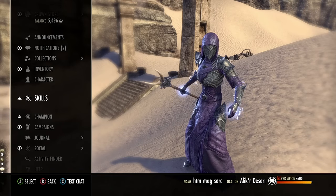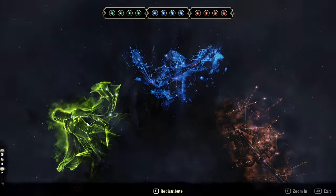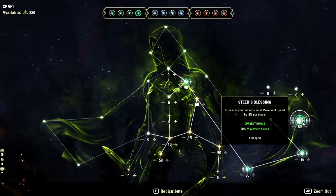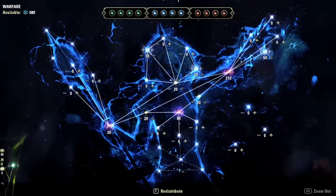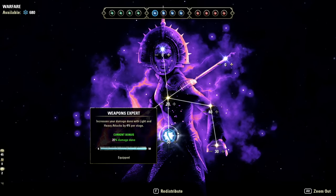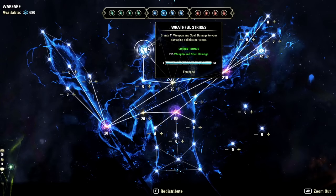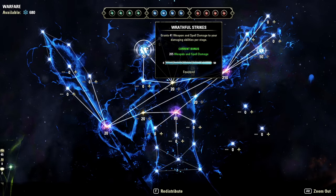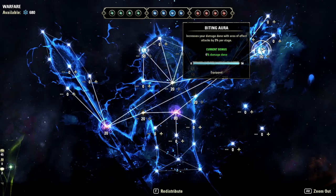I won't go through all passives — those are in the written guide linked in the description. For Champion Points, starting in the Green tree, slotted stars are Steed's Blessing, Treasure Hunter, Rationer, and Liquid Efficiency. In the Blue tree, the most powerful slotted star is Weapons Expert, which gives 20% bonus damage with heavy attacks — a lot of people miss this, but it makes a lot of sense for a heavy attack build. Also slot Fighting Finesse for extra crit damage and crit healing, Wrathful Strikes for bonus weapon and spell damage, and Biting Aura for extra AoE damage to buff your wall and Destruction Staff Ultimate.